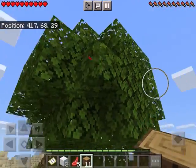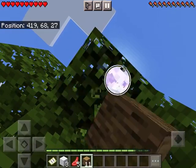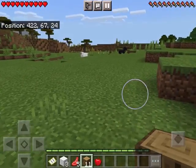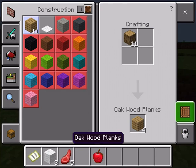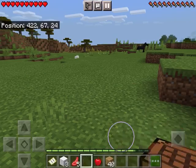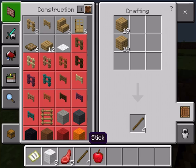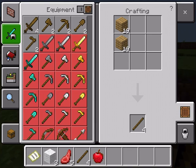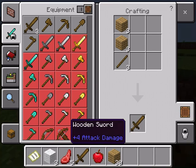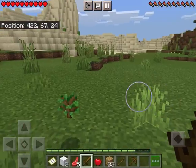This one has a log still in it. Let's get this apple — here we go. We're gonna make a crafting table. Make some sticks. Let's make a sword and a pickaxe. Now that we have a sword...